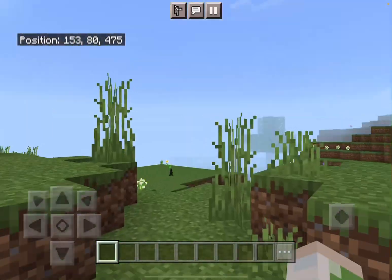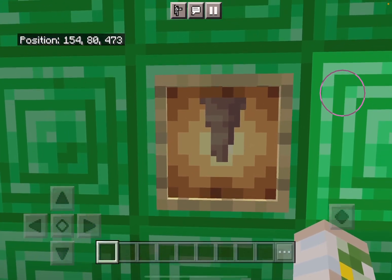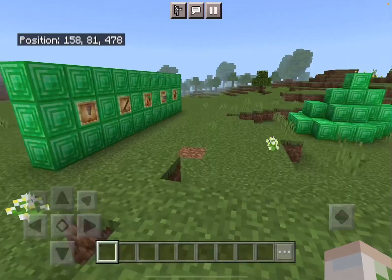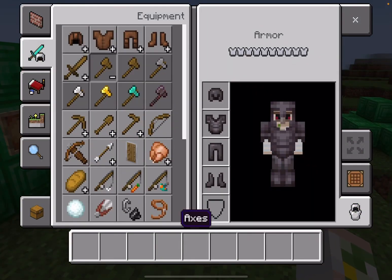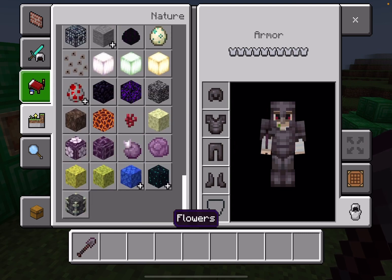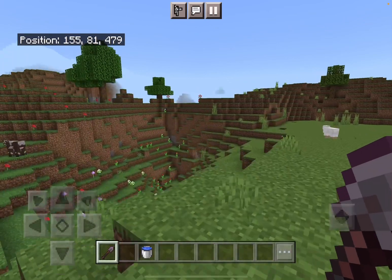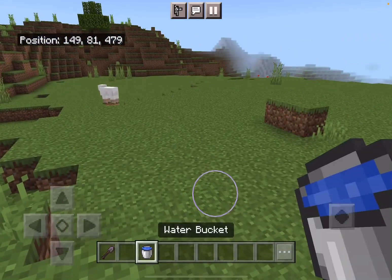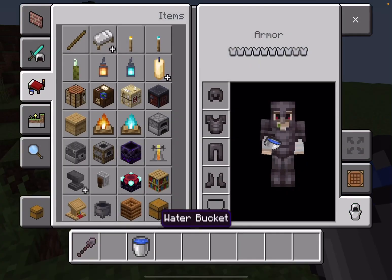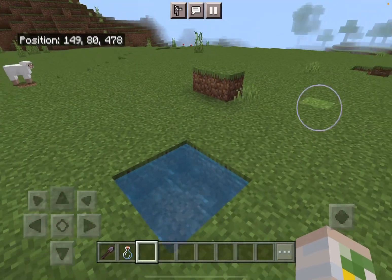The first method is probably one you haven't heard of: using dripstone. Now hear me out, it's not as stupid as it sounds. All you need is a shovel, some dirt, a spot of water, some bottles, and dripstone of course.